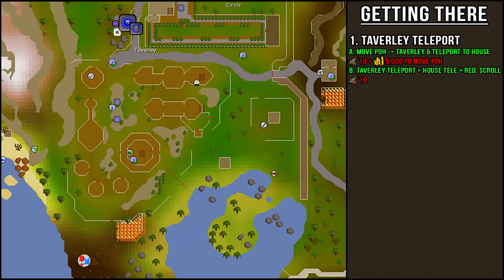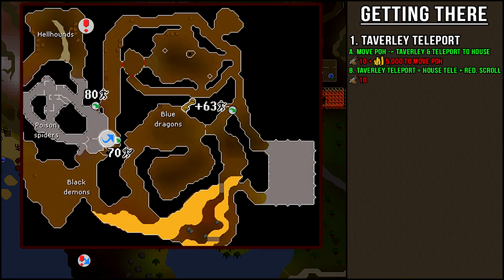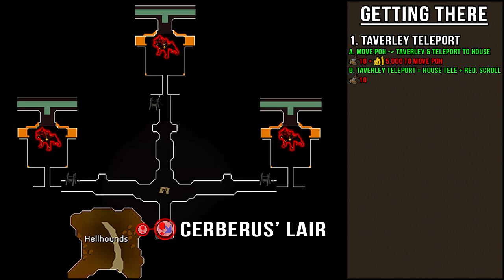Let's go over how to travel to Cerberus. Moving your house to Taverly and then running south to the dungeon sign is the fastest option. When you climb down the ladder, that'll bring you right next to the 70 agility shortcut. We have to go to the dungeon sign at the top left of the map — you can take any of the agility routes to travel there. If you need the dusty key to enter the blue dragon's gate, I'll link the wiki page in the description below. Once you enter the dungeon near the hellhounds room, that'll bring you into Cerberus's lair. There are three paths you can take with three separate rooms — it doesn't matter which path you take. You can go to any of the three winches, peek to see if any players are already fighting Cerberus, and if not, left-click the winch to turn it, then enter the gate to fight the boss.